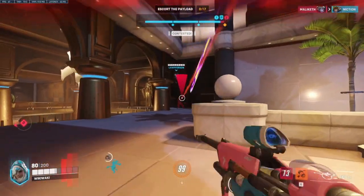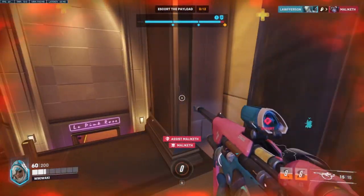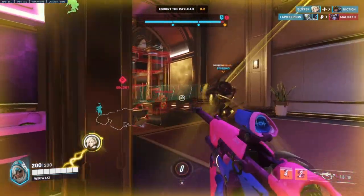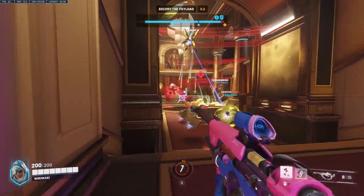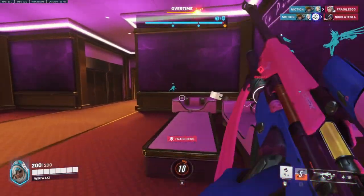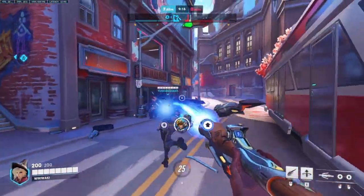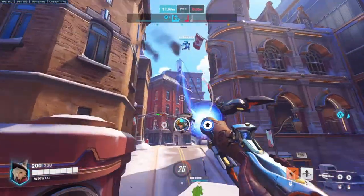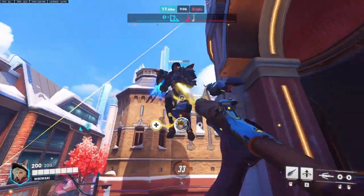Mercy and Ana possibly make for the most popular support duo in the game. The strategy for them is fairly simple and creates almost a flowchart-like state, where Mercy damage boosts characters like Echo as much as she possibly can, while Ana pockets tanks such as Winston or D.Va, who can help either finish off targets hit by your Pharah and Echo, or peel for Ana themselves. One of the buffs this comp got going into Overwatch 2 is that Mercy and Ana don't need to waste their own resources if Ana takes some poke damage — healing themselves over time means Mercy can spend more time damage boosting, and Ana can go for far more aggressive anti-nades.